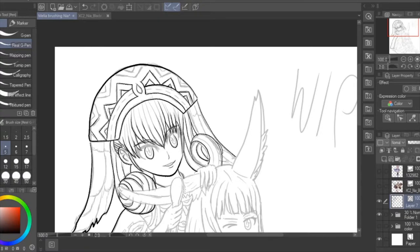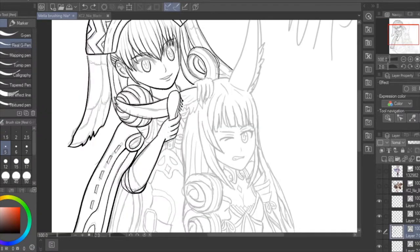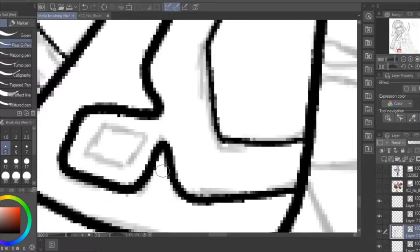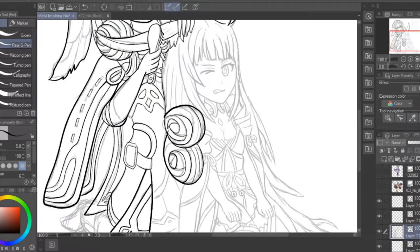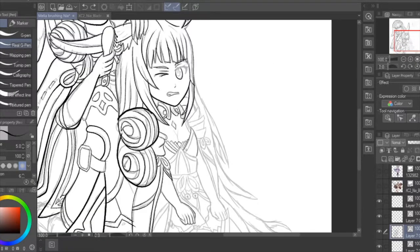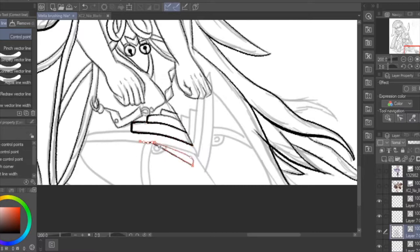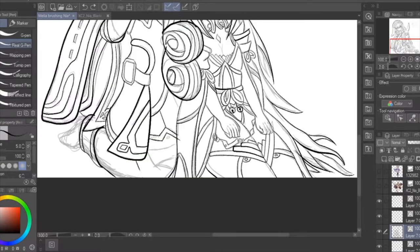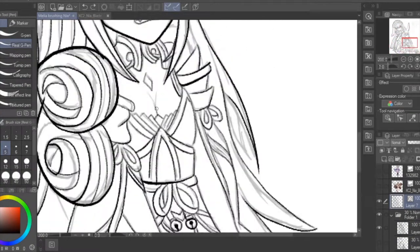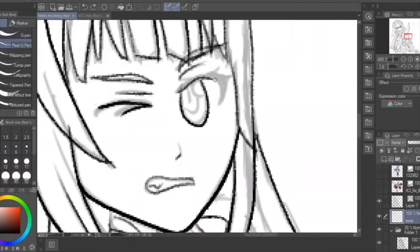I was giving it some thought about what these two would do if they were to meet each other, and this is what I came up with. Melia would probably be brushing Nia's long hair, and probably make it look like her own hair. I was also deciding if that curl or ball hairstyle thing — I don't know hairstyles, but you get what I'm trying to say. I was deciding if Nia should have a huge round curl or two, because she has a lot of hair. So I chose two.